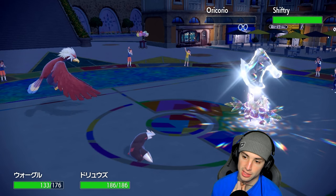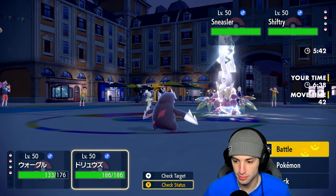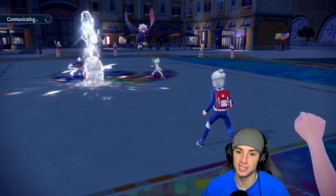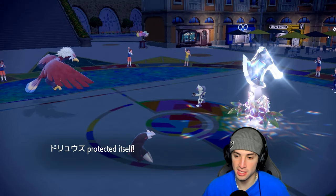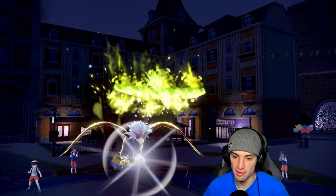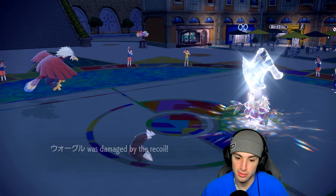They go back to Sneasler. Protecting Excadrill is the best bet. Going Brave Bird into Sneasler to KO it — using Covert Cloak so Fake Out doesn't flinch us. They Fake Out into Excadrill — Brave Bird should finish off Sneasler. Let's go — that's a big KO! Now Shiftry is on the field and they're forced to throw out their final Pokémon, most likely Volcarona. Tyranitar and Excadrill can get some work done here.